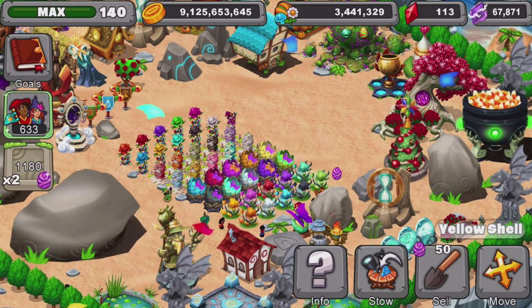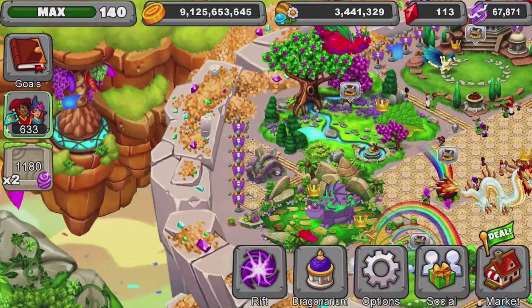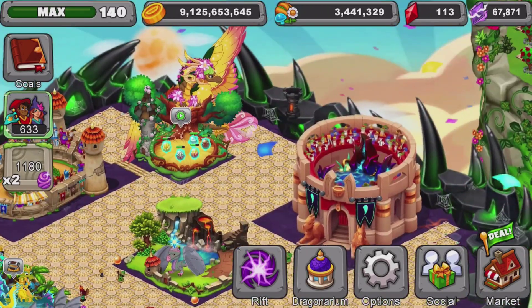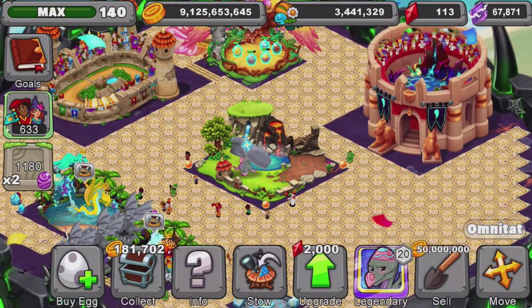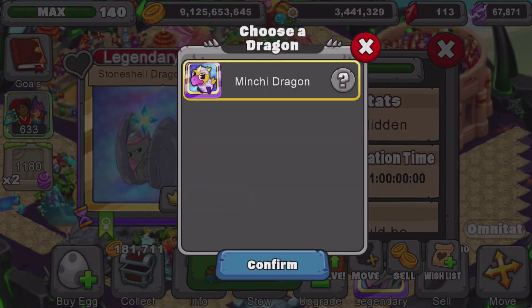Once you have all 10 different colored shells, you're good to go to evolve it, but you will need one more thing. You'll need 1,000 Egg Currency — so this event is going to be 1,000 Eggs, but this may change in the future. You need 100 Gems to 1,000 Gems potentially, but for right now it's only 1,000 Eggs to evolve it.